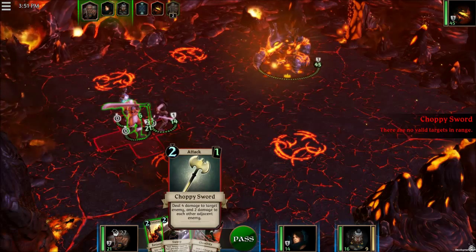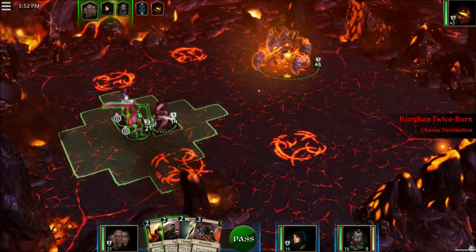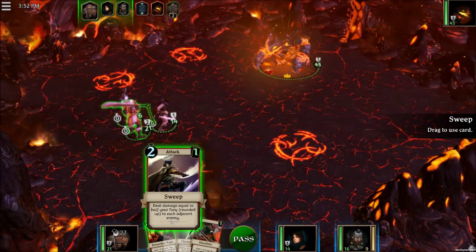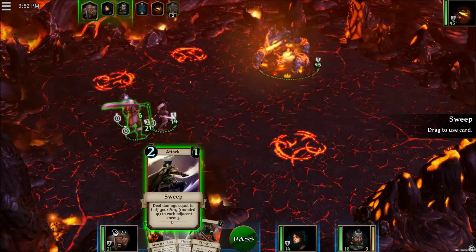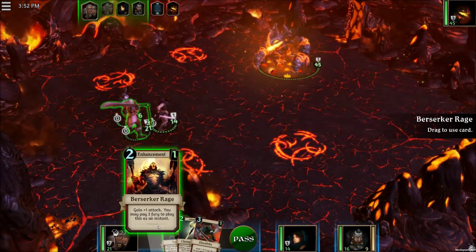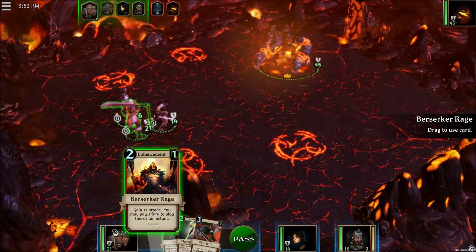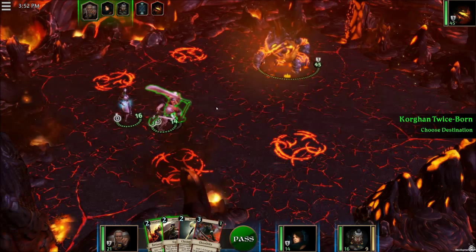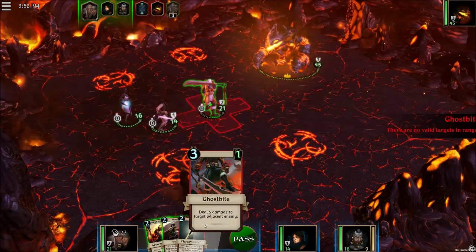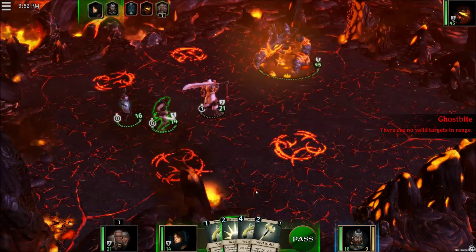Let's see — 5 straight damage. Oh, this will do damage to him, to the enemy, and anything around him will get damage. Half your Fury, round it up to each of his enemies — that one's good. And gain plus 1 attack if you play 3 Fury — you can use that instantly. So we're just going to move him here. Don't really have anything else we can use, so we'll pass.